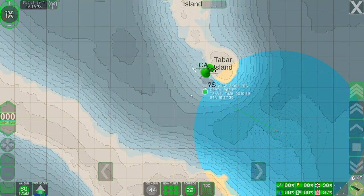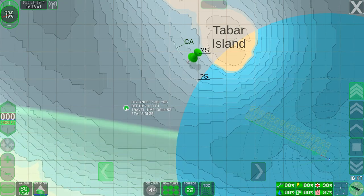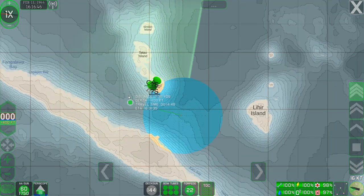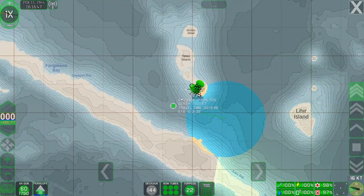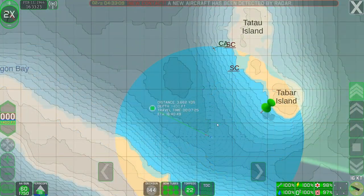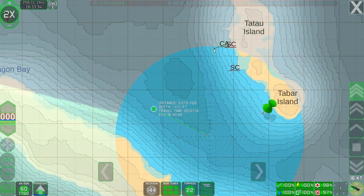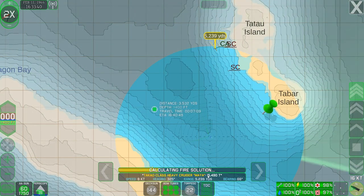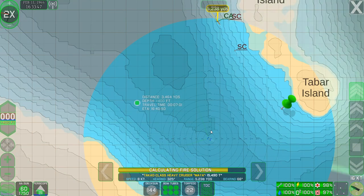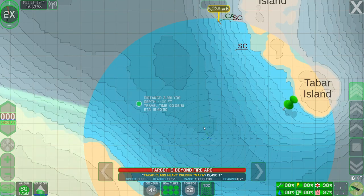We have made radar contact with two vessels. One of them seems to be large enough that it could be our damaged cruiser. So we need to set up an end-around position to get around the escort that's following behind it. Our lookouts estimate the cruiser is making about 8 knots. If that's his actual top speed, this should be pretty easy. We just need to give them a wide berth — at least 3,000 yards — go around and get in front of them and wait.